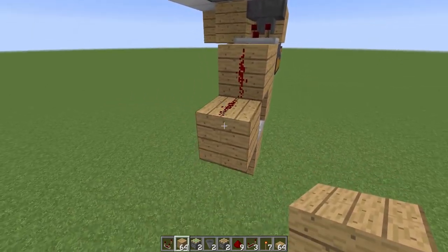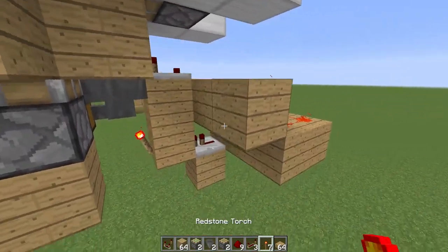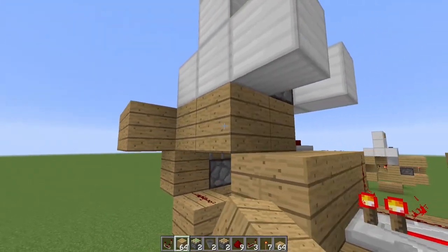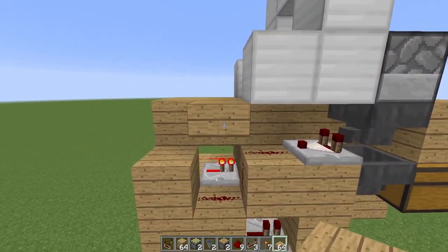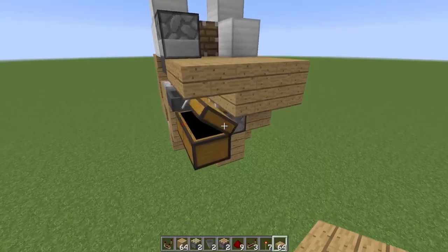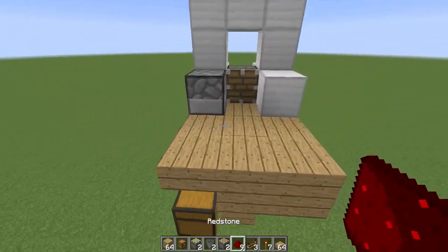Now have this dot of redstone going into a block, then put a torch on the side of that block. Then place a repeater, two dots of redstone, two blocks, and two torches. Put a block right up there, then come on over, put a dot of redstone there, and finally one more block. Fill in the floor a bit — you'll need a couple half slabs, one goes right there so it doesn't block the redstone. Also put a couple half slabs above the chest so you can access it.